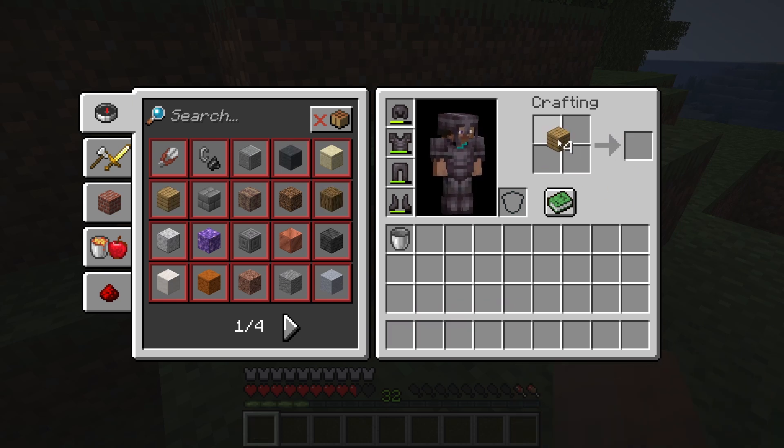Next step is you have to put the planks one by one in the crafting area. If you do left-click it is going to put all the planks in the same section, but we don't want that. So do right-click — as you can see, right-click puts only one plank in one place. Same like this, you have to fill all four sections.